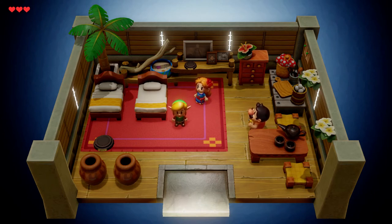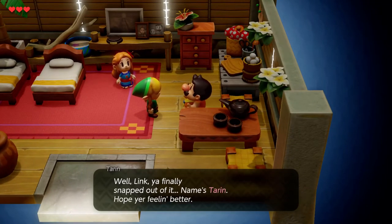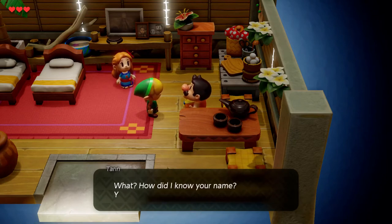I have this list of objectives I wrote down in my notes. Let's see — talk to people, including your dad on the phone. Let's talk to Tarin here. Yeah, this guy's named Tarin. He says, 'Link, you finally snapped out of it. My name's Tarin — hope you're feeling better.' I clicked too fast, darn it.